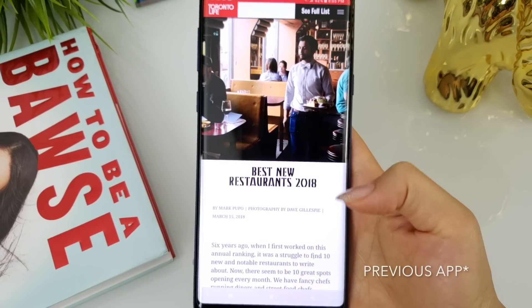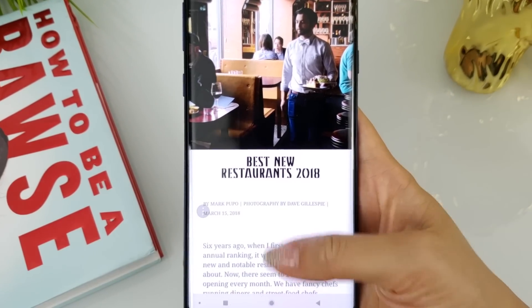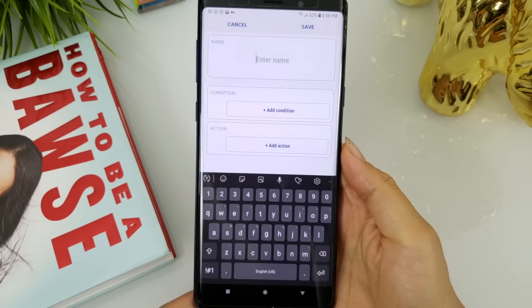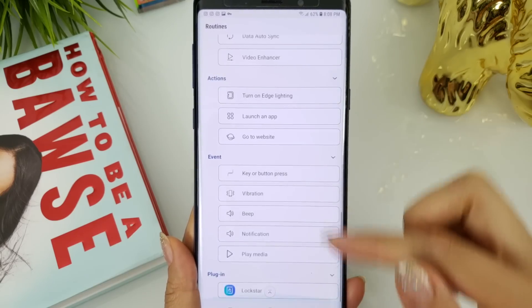Heads up — I found that the recent app function is not working with this new update, but I'm sure it will be resolved quickly. Routines was updated to fix a few bugs, and its biggest addition is a LockStar plug-in which now allows you to automatically change the lock screen style in a routine.